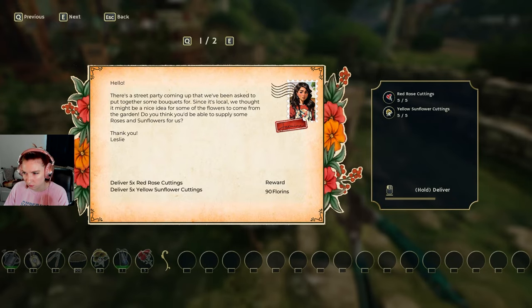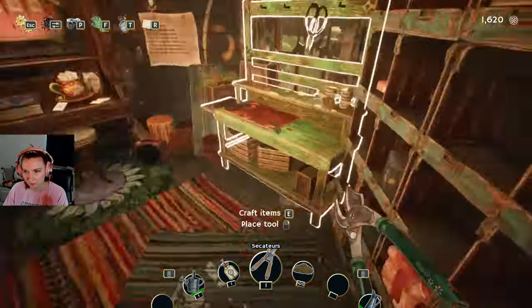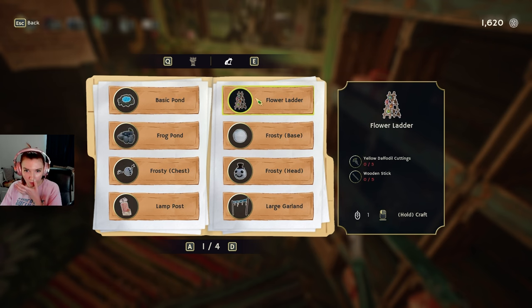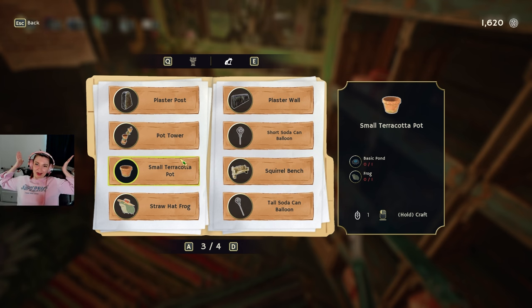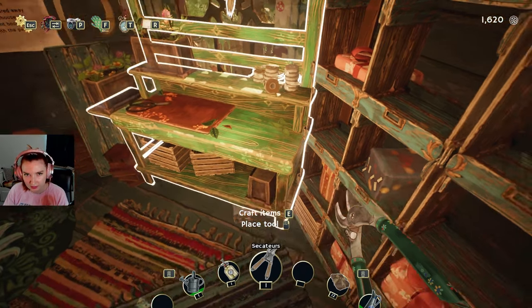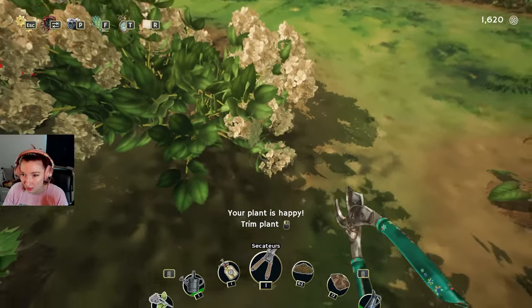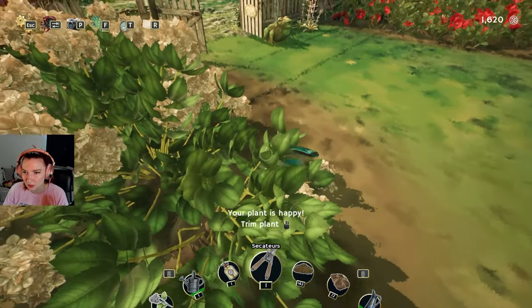Do I buy them or do I make them? What is wrapping paper for? I'm going to make some because no one cares about leaves. Oh, I want to make a pond — stones and rocks! What are the pots for — everything goes in the ground, right? I don't understand. Maybe Leslie sells them. We could try and make some more bouquets and then when we come back for the next episode we are going to be raking in the money.